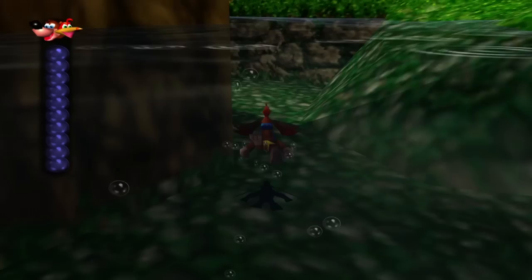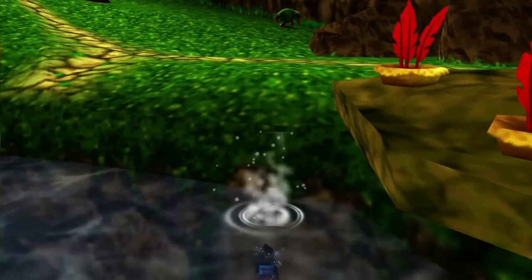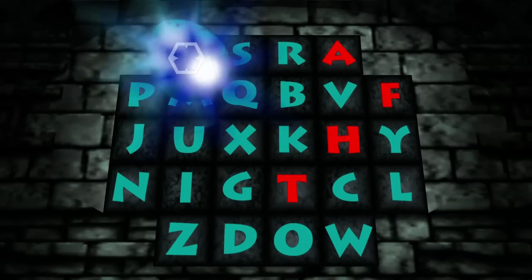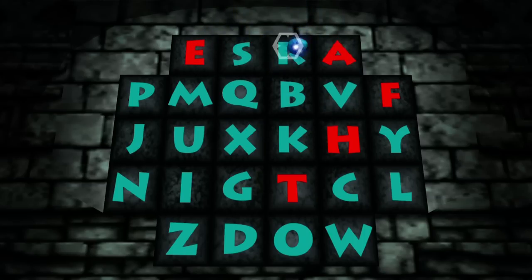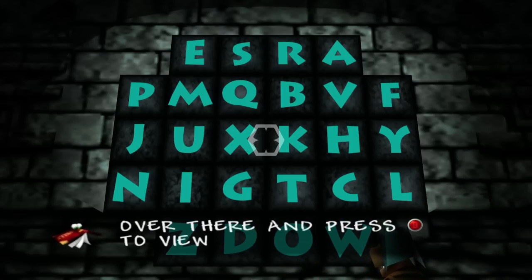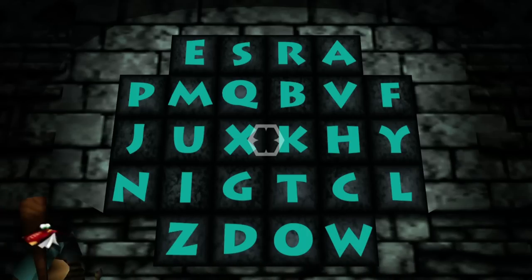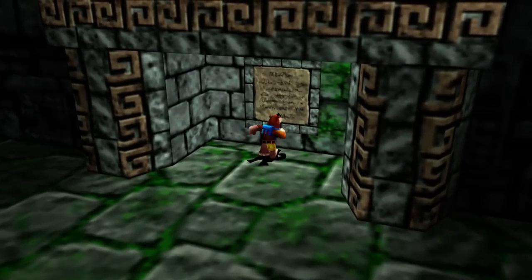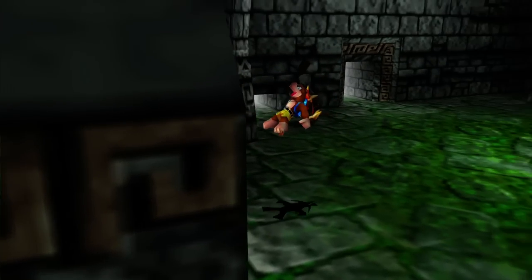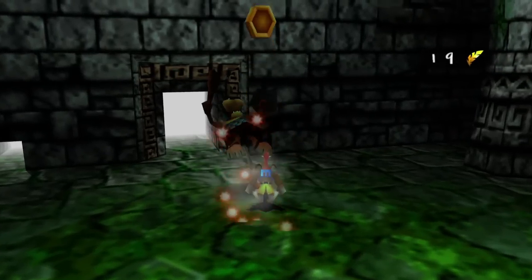Now if we press X and A, look how fast we can swim — gosh dang! Let's go enter that Feathers cheat code. We're entering FEATHERS — you have to hit the E twice even though it's already red, and you can hit the same letters twice even if they're already red. And we did it! The Feathers cheat will double the maximum of red and gold feathers you can carry. So instead of 100 red feathers we can carry 200, and instead of 10 gold feathers we can get 20. Very, very handy.